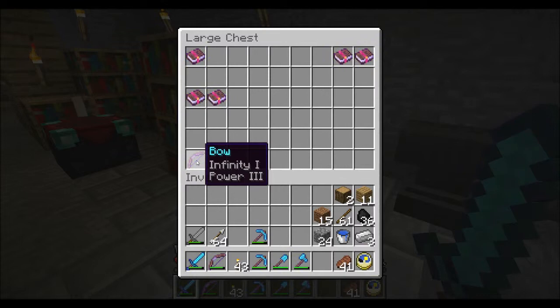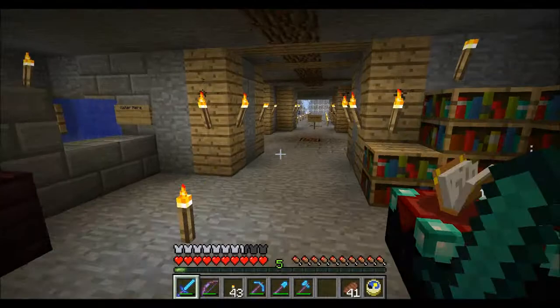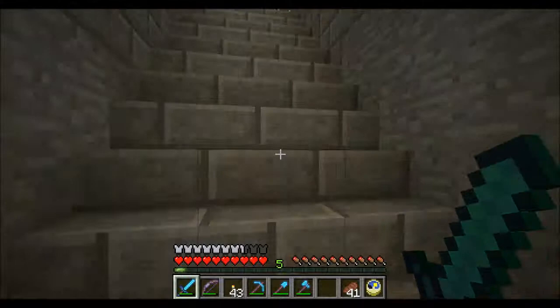This is my enchanted chest. This is my Infinity bow with Power — it's the second one I've ever got and I'm pretty happy with it. I also found Power, Bane of Arthropods, Protection III, and Respiration helmets in a chest, which was pretty awesome. I'll head up to the top of my castle and call it an episode.